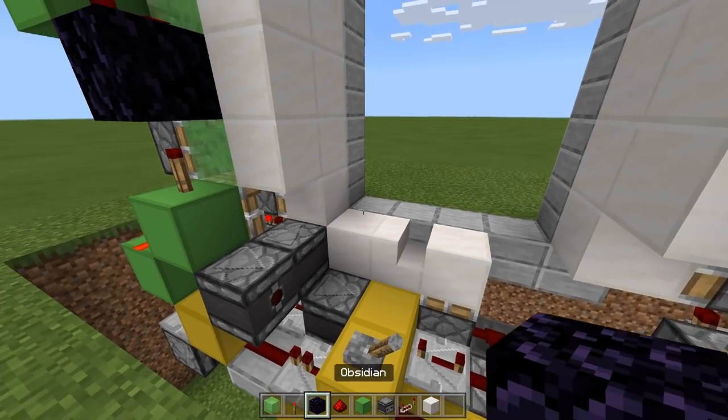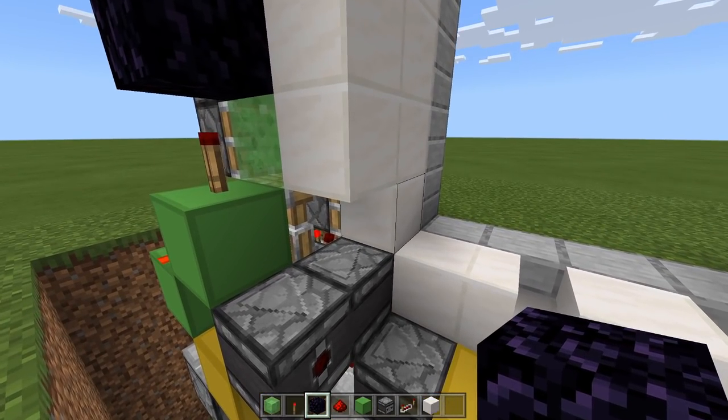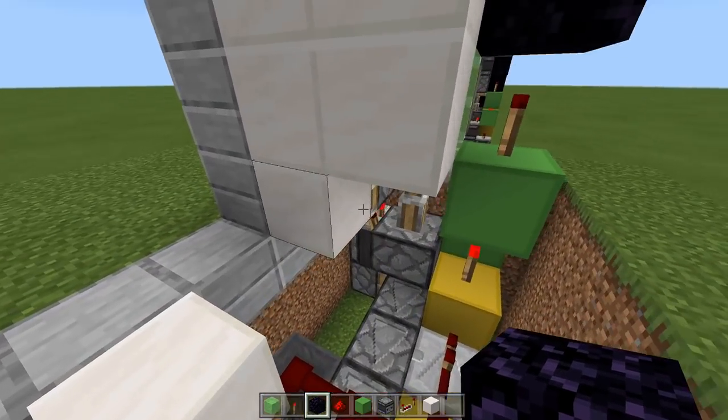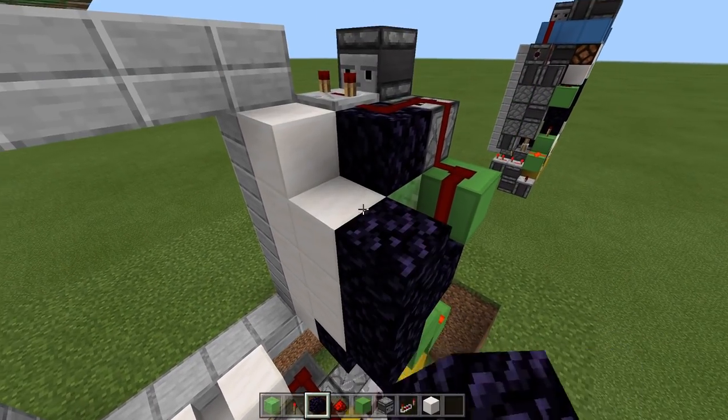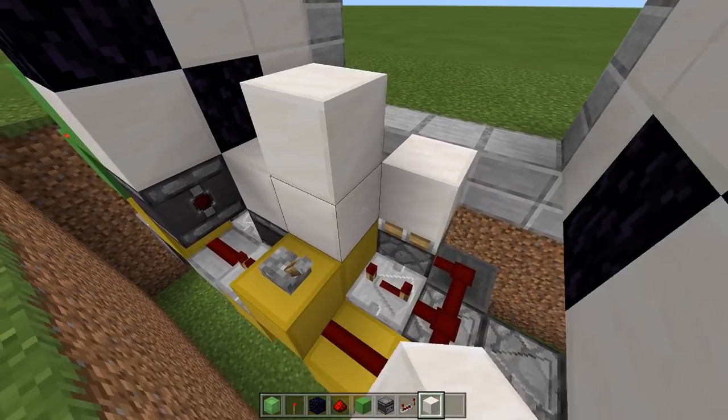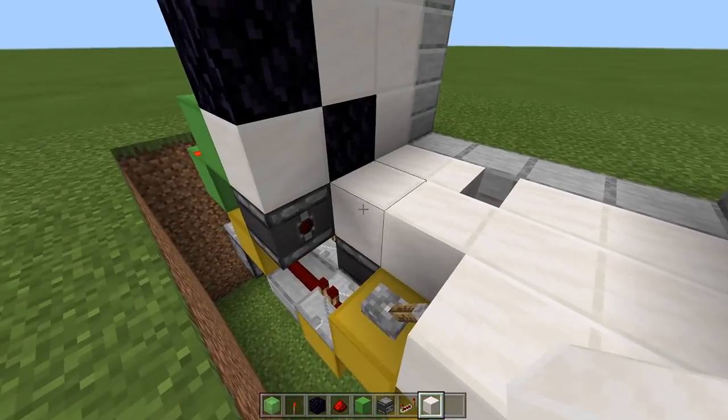Before we move on, we need to place in a few bits of obsidian before we forget — that's five here and the same five on this side. Then we can fill in the walls and the floor if we want to — it's up to you. I'm just going to leave it exposed for now so I have easy access.